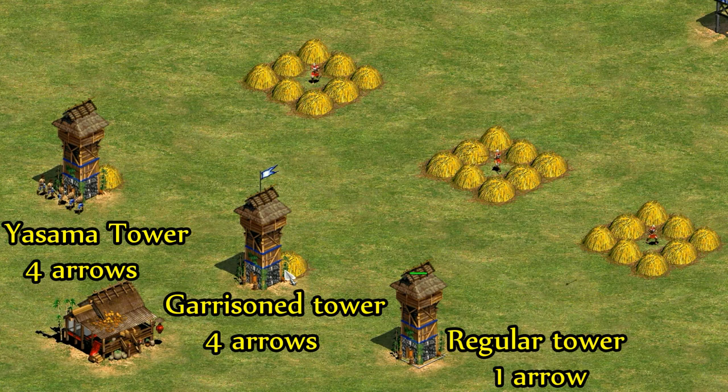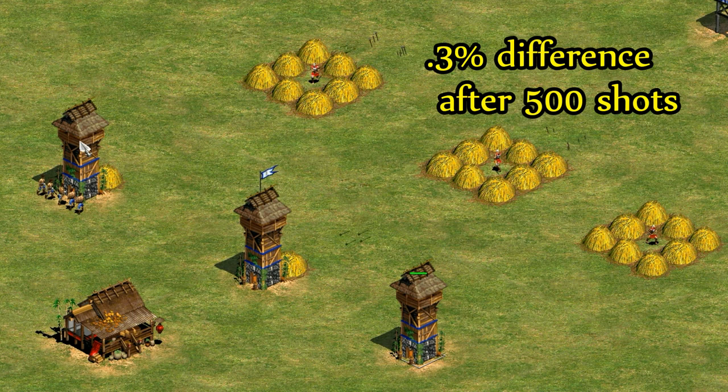I decided to check if there's an accuracy difference between these extra arrows and the extra arrows from garrisoned units. After a quick test they seem to have indistinguishable damage output, so extra arrows all appear to be the same.